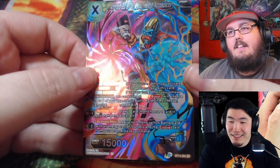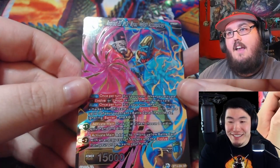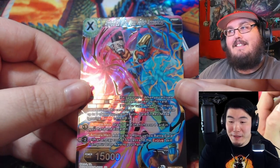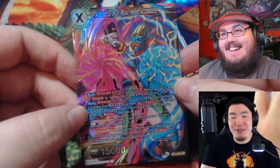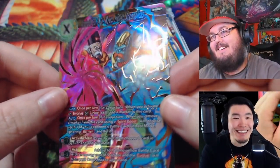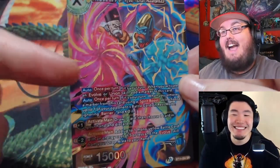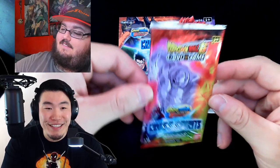Oh — I got an SR: Dr. Gero and Dr. Mu! I thought that was a special rare at first. I thought so too. I was about to get disappointed with these characters. You've got at least one more SPR on the way — you don't want it to be the same character. No, I don't — but I'll still take it. It's cool art.